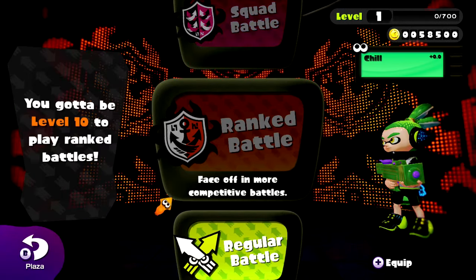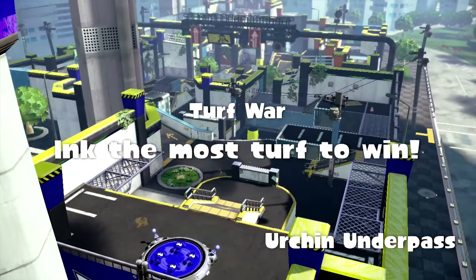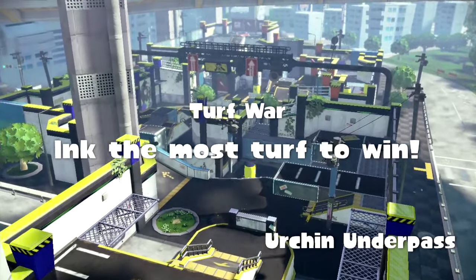The tutorial does a solid job of teaching the player the basics of the game, only neglecting to handle super jumping, which in-game is accomplished by tapping one of your teammates on the Wii U gamepad's map, allowing you to quickly rejoin a fight. The main draw of Splatoon is in its online multiplayer, which is still active today. The big advertising focus, and the mode you're most likely to be familiar with, is Turf War.